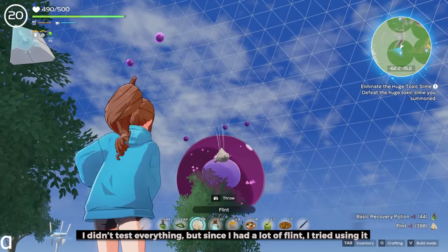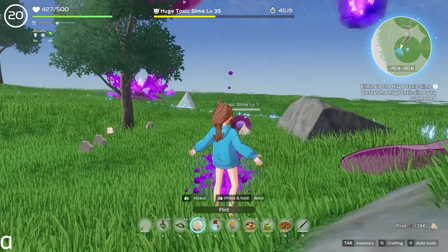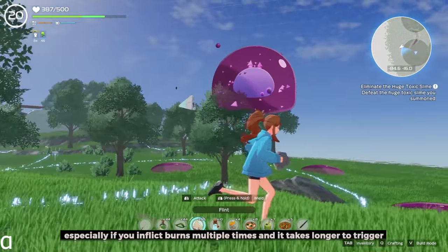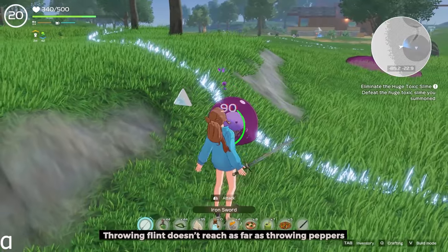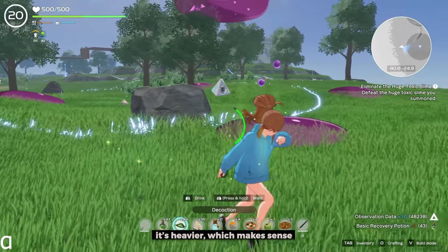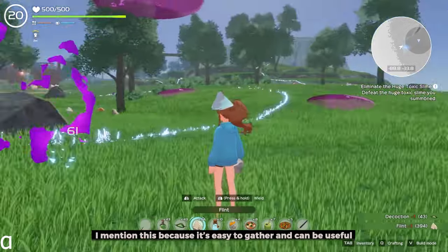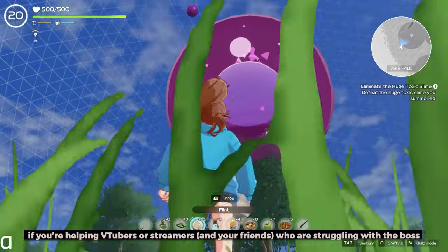I didn't test everything, but since I had a lot of flint, I tried using it. The damage is about the same as with peppers, especially if you inflict burns multiple times, though it takes longer to trigger. Throwing flint doesn't reach as far as throwing peppers and it's heavier. I mention this because it's easy to gather and can be useful if you're helping vtubers or streamers who are struggling with the boss.